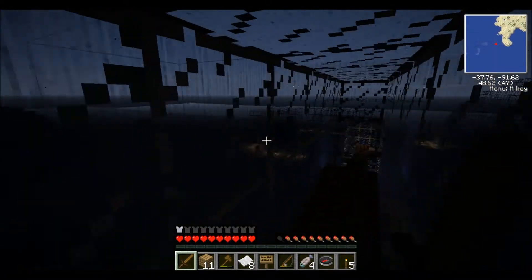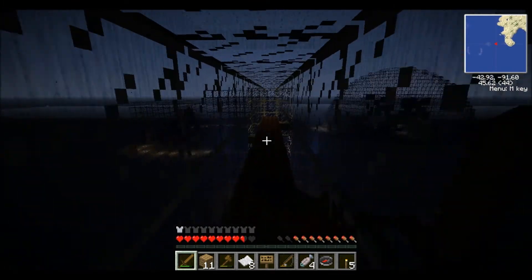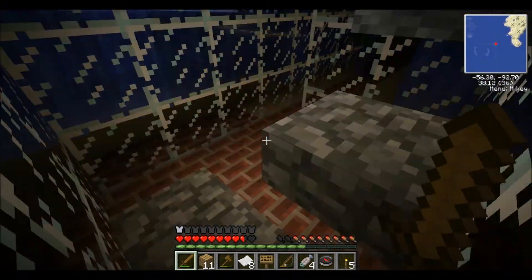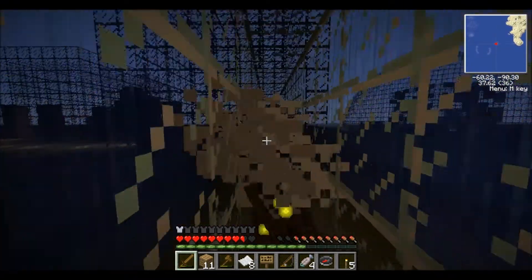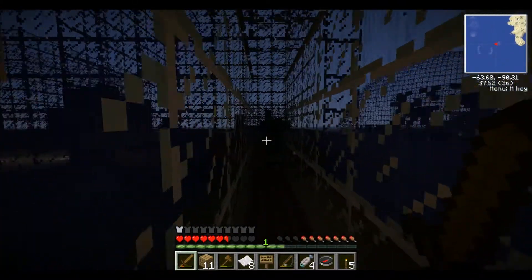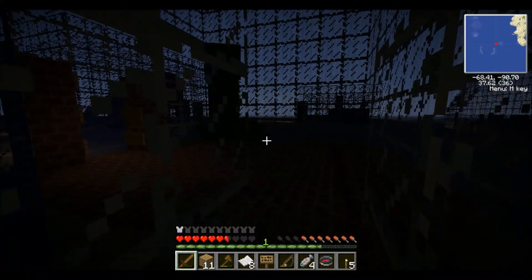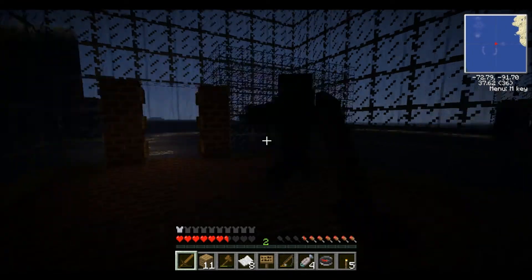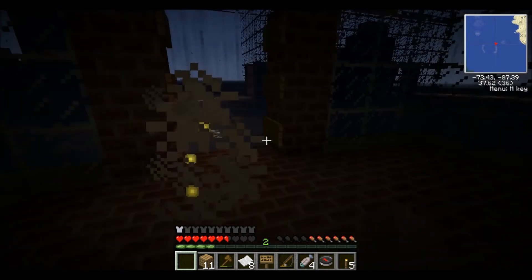Headbutt — and that was super effective. Another zombie and a skeleton. The skeleton's on my side suddenly. Is that a creeper? The creeper cannot explode in this tunnel. If that thing explodes, water is just going to rain in. There we go. My sword just broke.